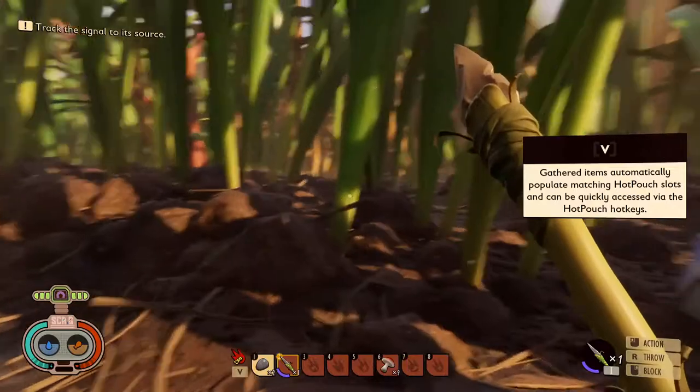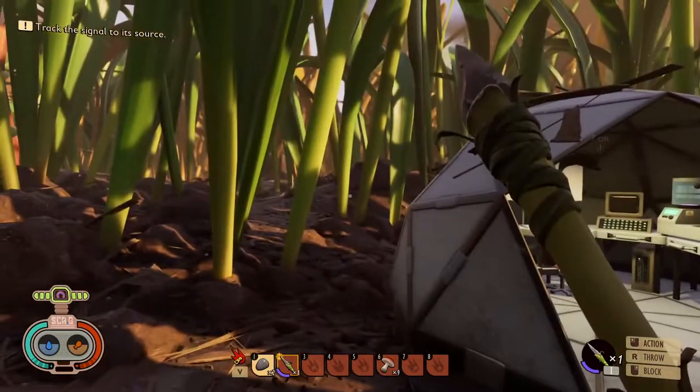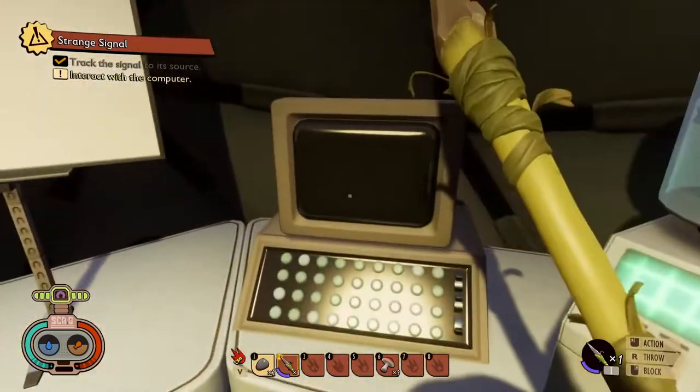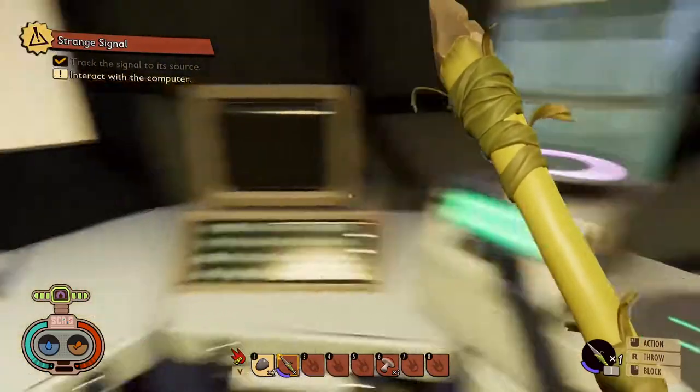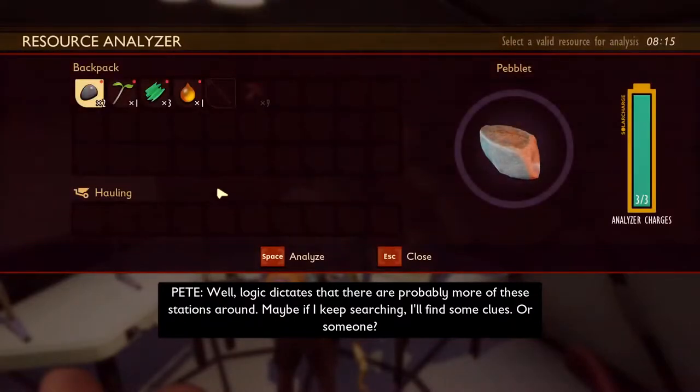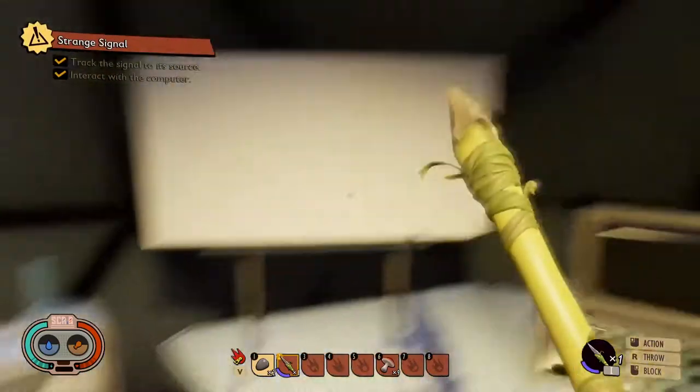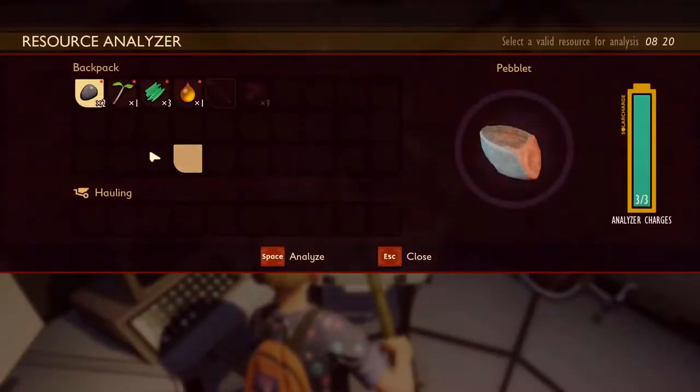Hot keys. Uh oh — we got ants. Interact with the computer — you mean the analyzer? Logic dictates that there are probably more of these stations around. Maybe if I keep searching, I'll find some clues — or someone. Alright, so he wants me to analyze some things.